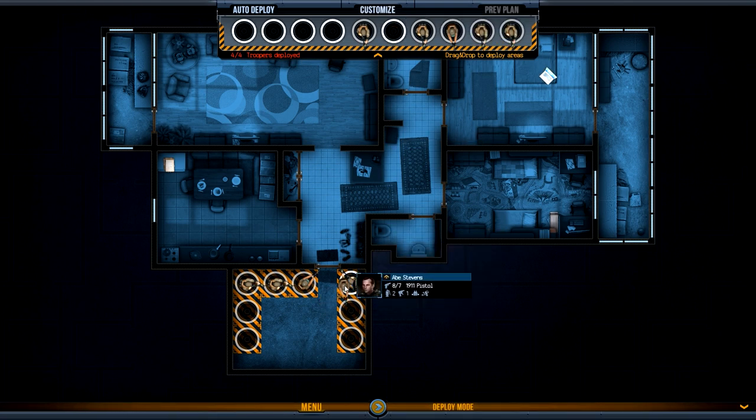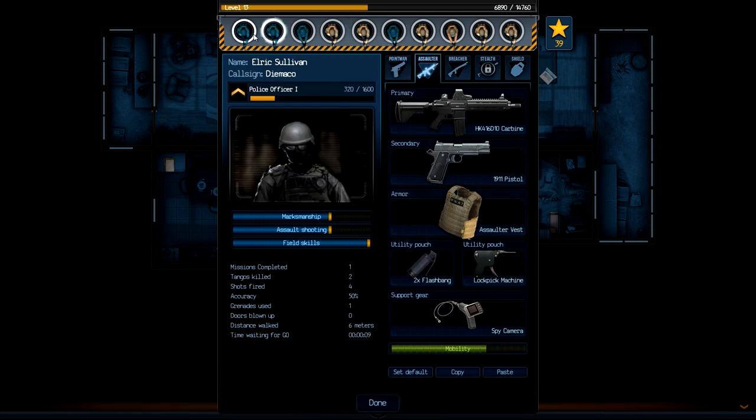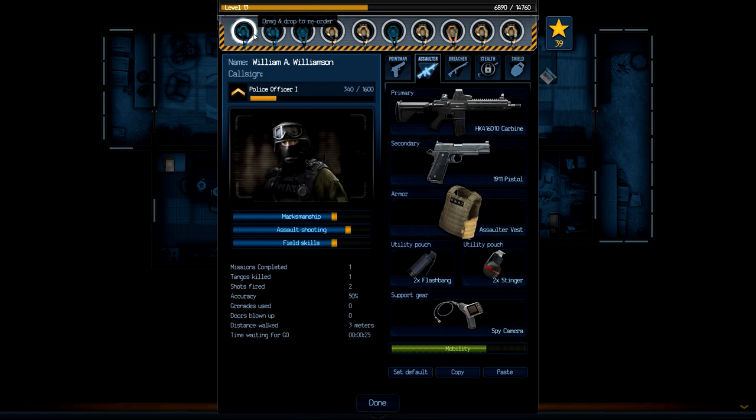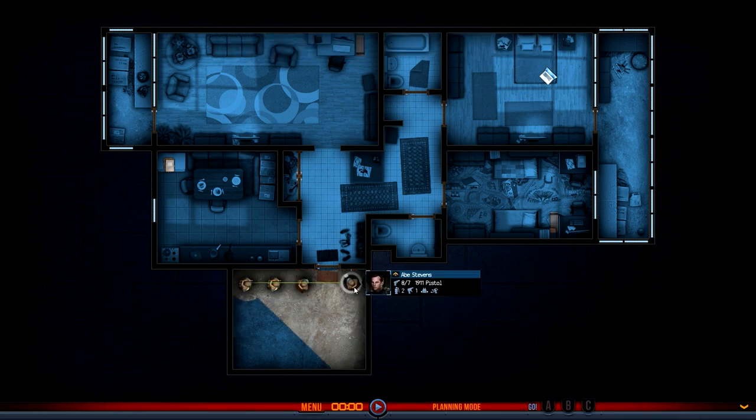I'm kind of tempted to put two point men in. If I send one point man into here and a point man into here, yeah, that's probably good. This door, I bet you, is locked. So we'll make sure one of our guys has got a lockpick machine — he does, that's fine. A couple of our guys have got a lockpick machine. We've also got the breaching charge, which could be quite fun. We'll see how this goes anyway.